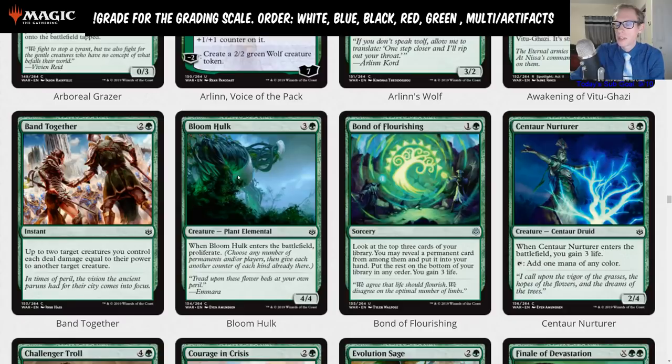Bloom Hulk — three and a green, 4/4. When it enters the battlefield, proliferate. That's a limited card. Bond of Flourishing — one green, look at the top three cards of your library, you may reveal a permanent card from among them and put it into your hand, put the rest on the bottom of your library in any order, and you gain three life. I like this card so much — it's exactly the type of card I love to play. But I just don't know if it's good enough.